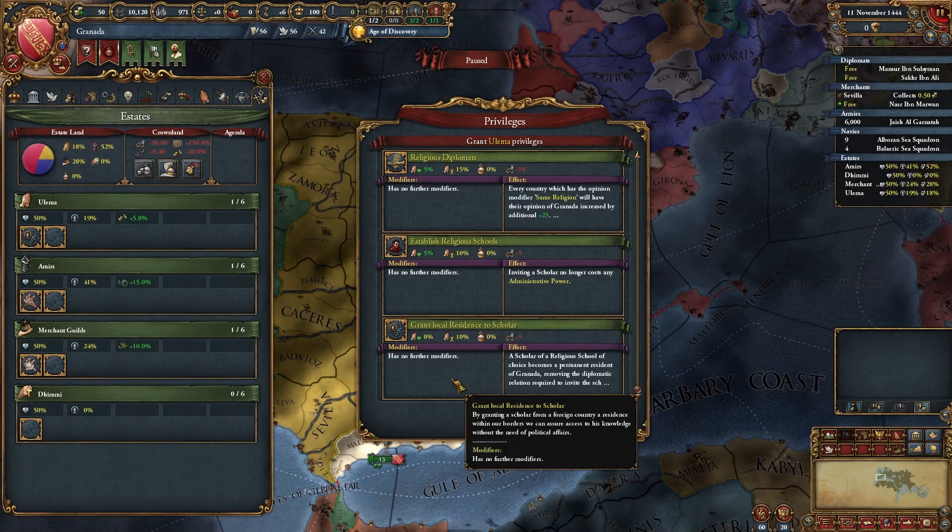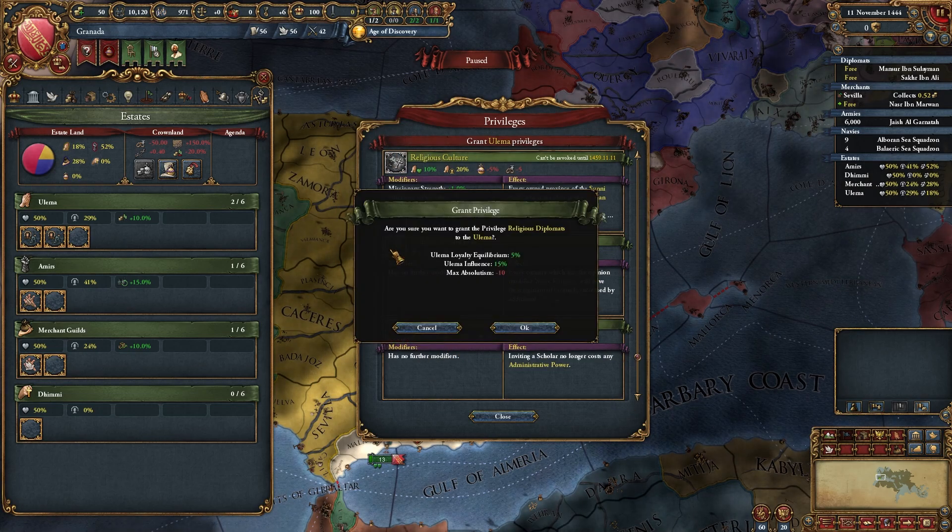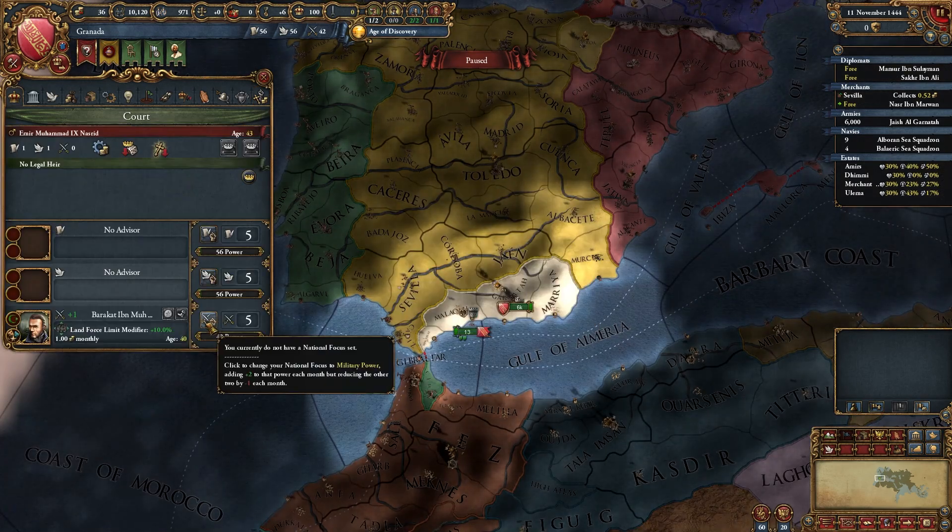Let's start with privileges. Grant local residence to scholar — choose this option. Shock damage received. Religious diplomats. Now seize land. Hire military advisor. Set focus to military.